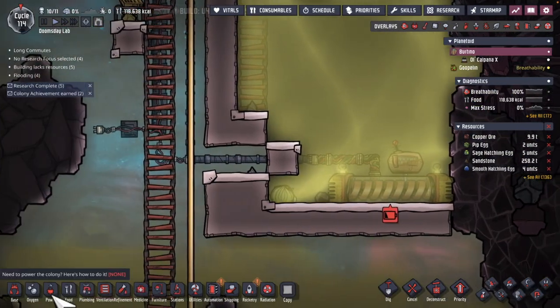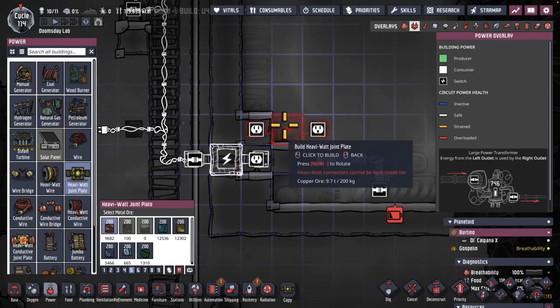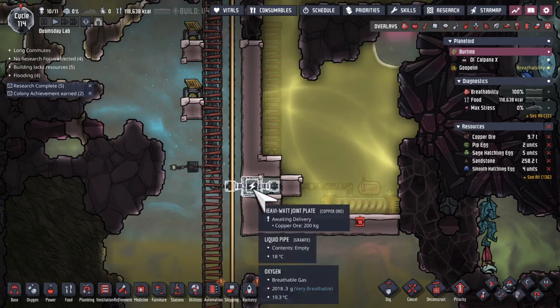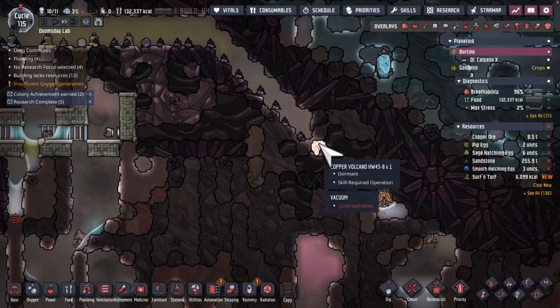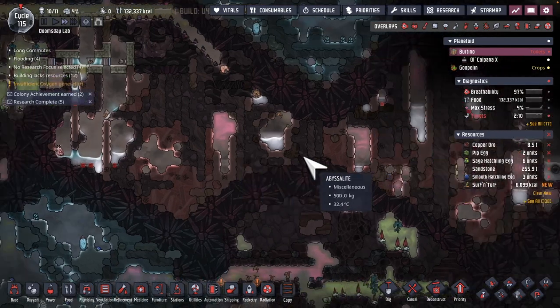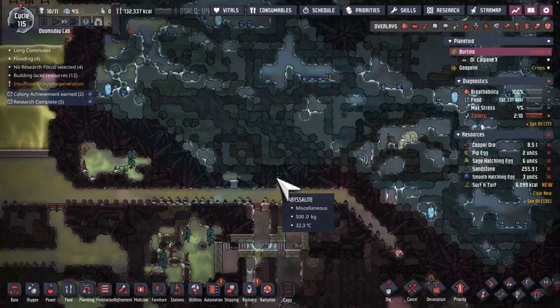Just realized I didn't put in a heavy watt joint plate like I had planned, so I just had to put in tiling temporarily to get this in. Well, if I was looking for another water geyser I haven't found it here. Here's a copper volcano — I may use that someday, but right now I'm more interested in water for survival.